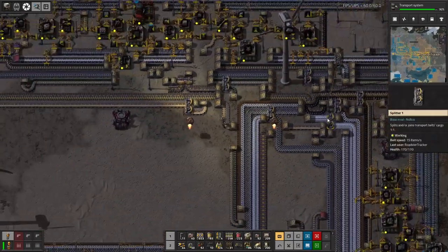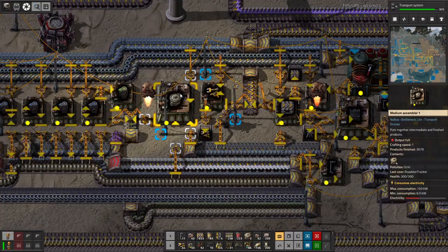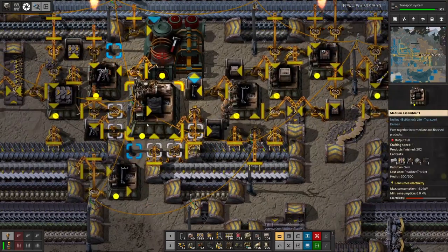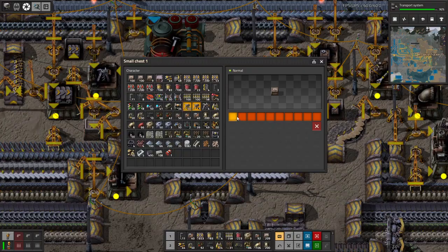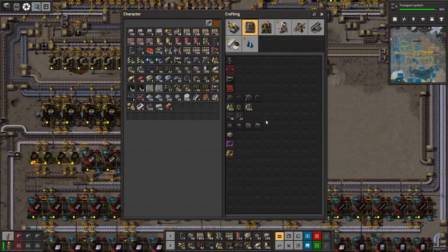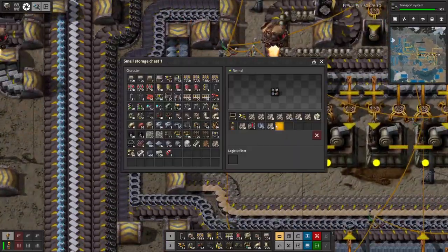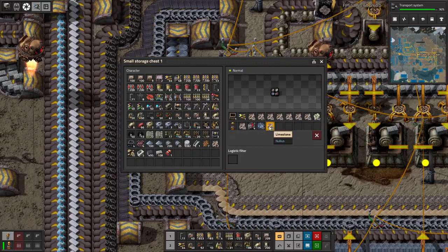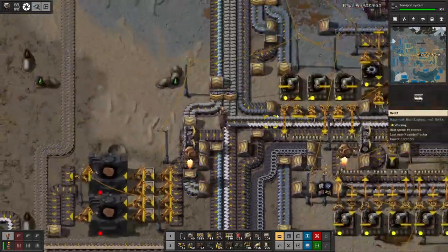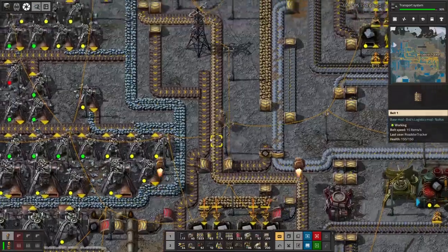They should be fairly straightforward to make. We could make these just about anywhere. Small miners — is that something we put on the bus? No, we don't put those on the bus. So we're gonna take all of these small miners and we're gonna take a stack of steel beams. Let's go drop off our stone here while we're at it. It's tempting to take the limestone — you know what, we'll actually take all of our limestone for once. We're gonna drop off the stone.